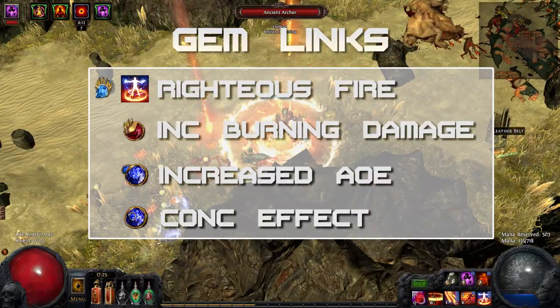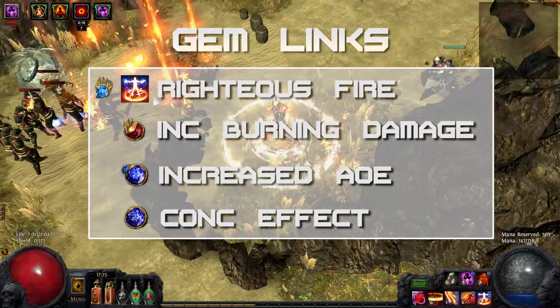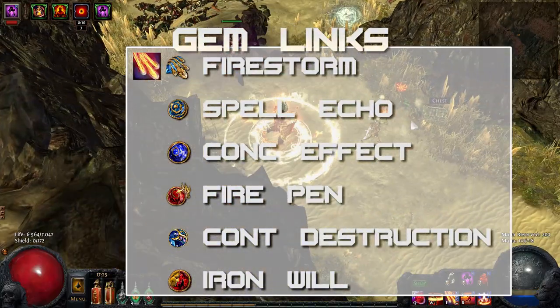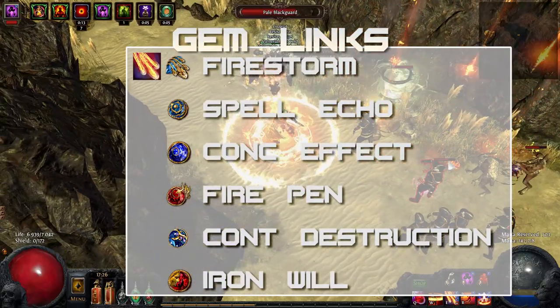I link Righteous Fire with Increased Burning Damage, Increased Area of Effect and Concentrated Effect. Firestorm is my main source of damage and is linked with Spell Echo, Concentrated Effect, Fire Penetration, Controlled Destruction and Iron Will.